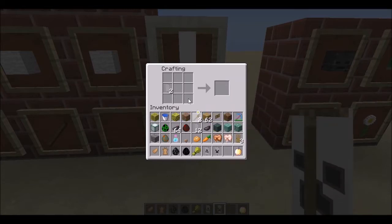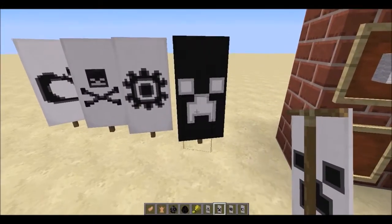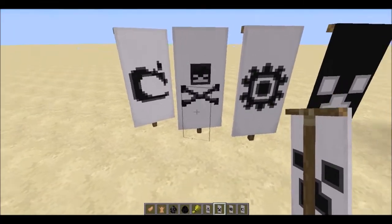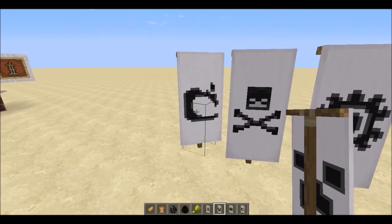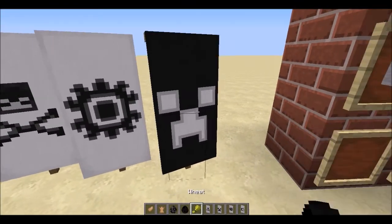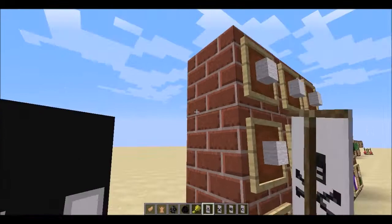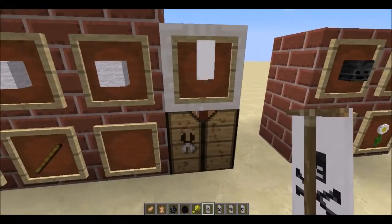Each special ingredient creates a distinct design: the creeper head makes a creeper face, the daisy makes a sun-shaped flower, the wither skeleton skull makes a skull-and-crossbones shape great for pirate ship builds, and the god apple makes the Mojang logo. Banners can be placed on the ground — they only occupy the lower block — and can also be placed on walls. You can even stack multiple banners together.